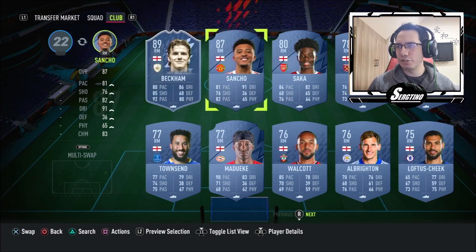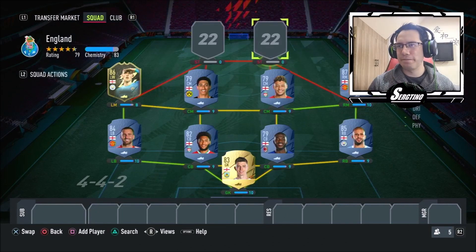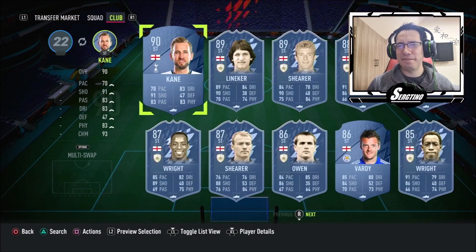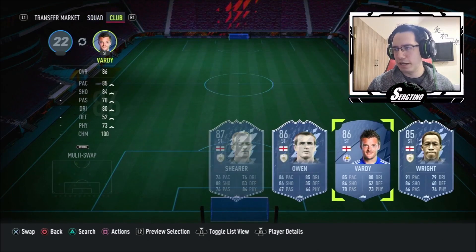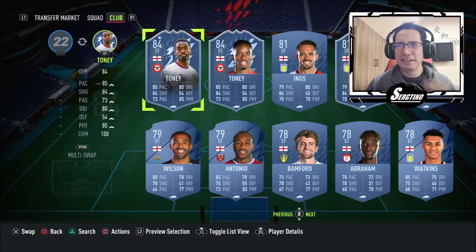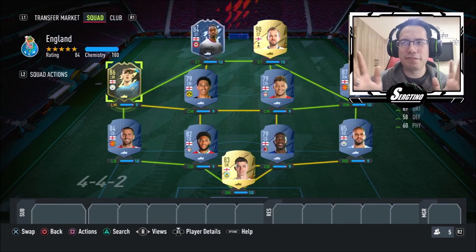For the right wing option there's Sancho and Saka — I'm gonna try Sancho, he's high rated and really hyped, let's see how he is. For striker I really want to try Kane — he seems really solid and I packed him the other day. Next to him maybe someone with a bit more pace. Tony was one of the past older Team of the Weeks so I'm gonna try him out in case you guys are planning to get him as well.